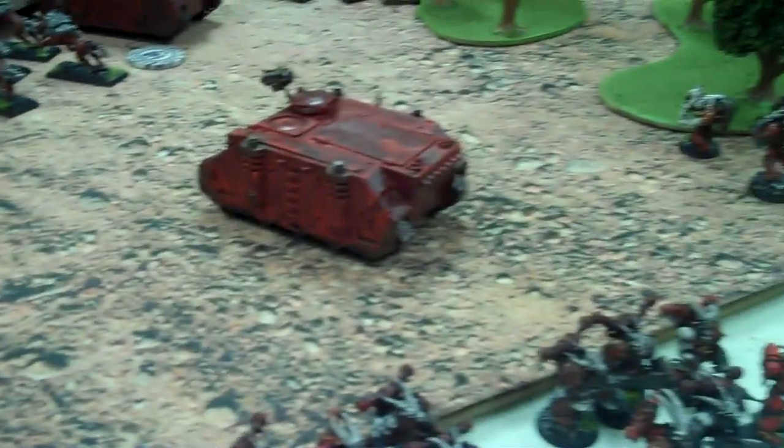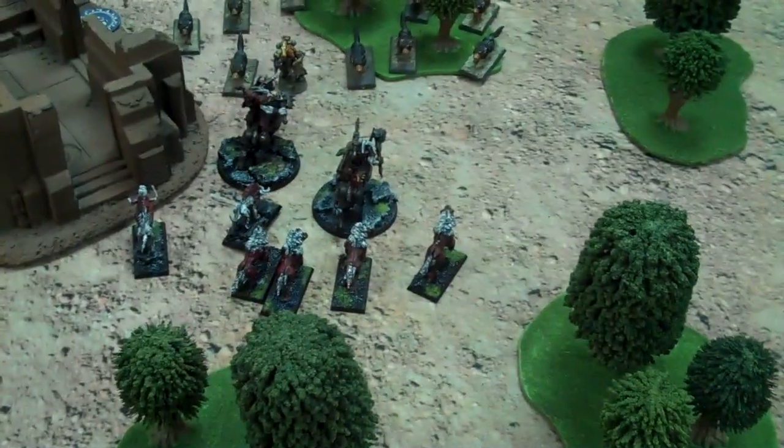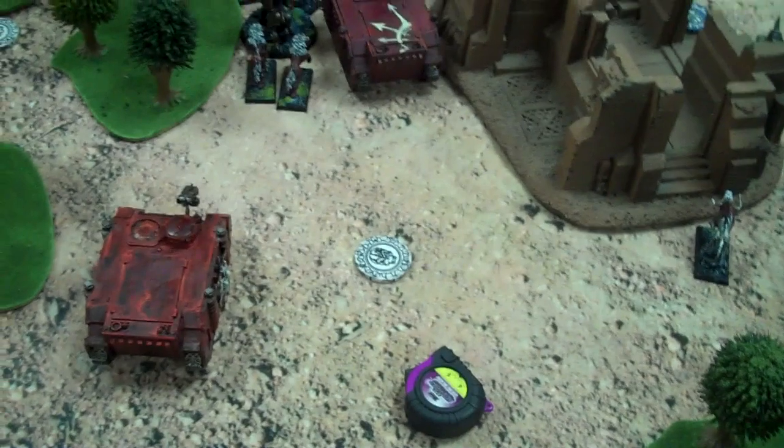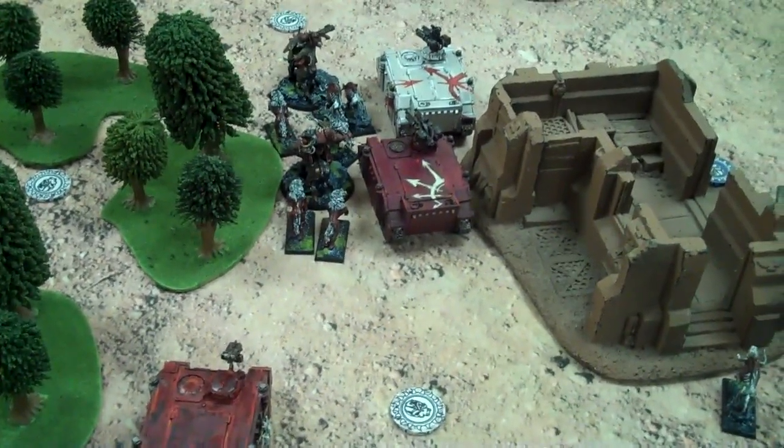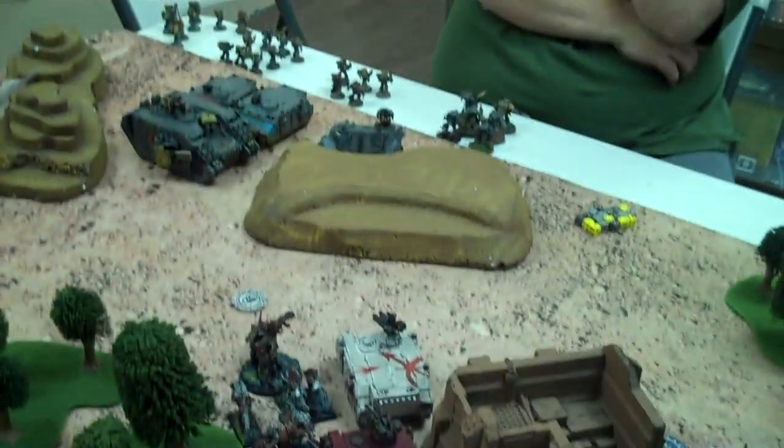Everything else was nothing and everything kind of shuffled up - on to John's turn. I just started moving and John tried to do his turn and nothing happened, just like my turn. His Assault Cannon did nothing. I saved the plasma gun shot. His guys didn't make the assault, and I've already moved on my movement phase.